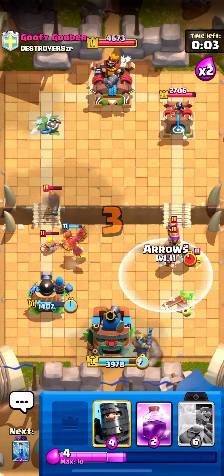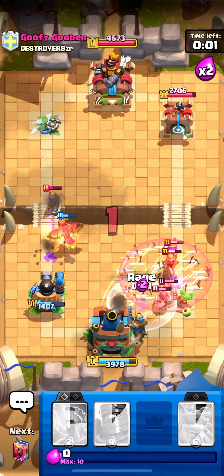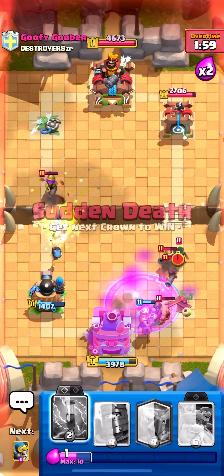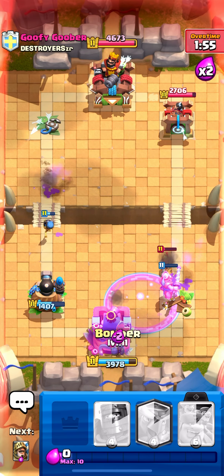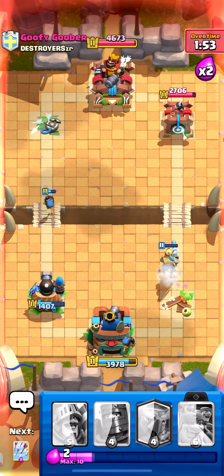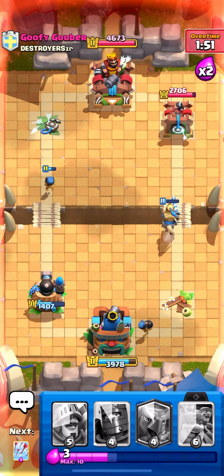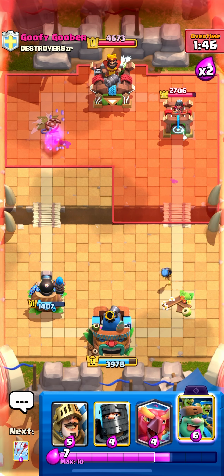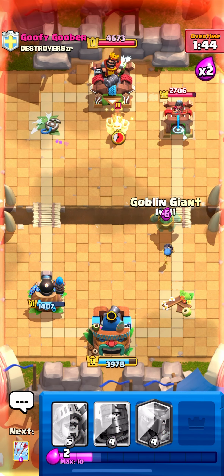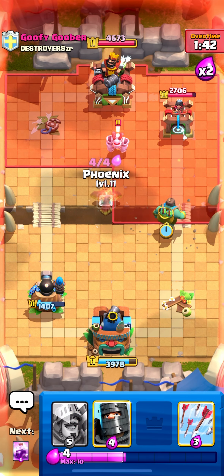He might be going all-in on the right side — I kind of predicted that. I'll arrow all that stuff and then rage on my tower and my prince, then zap right here too. My god, the rage king tower and the rage prince just did so much work right there — that was so nice! Bomber's walking up so I can utilize that.